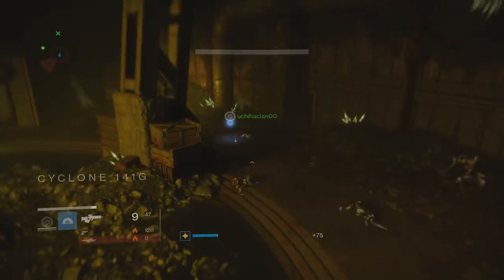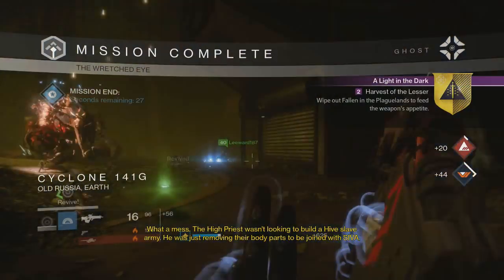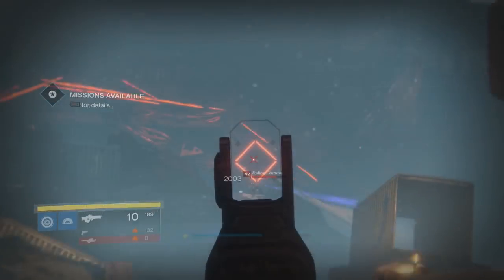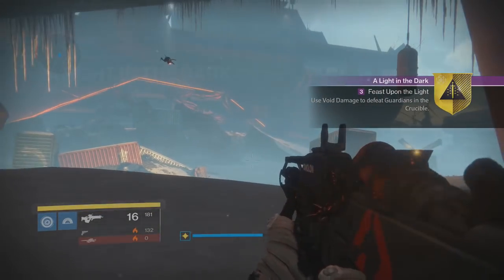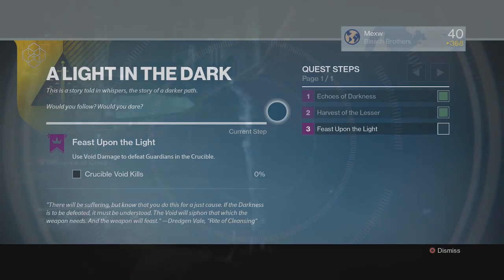There's one step in here where I have a big tip that will really help you guys complete it. It would probably take a couple days if you didn't have the proper equipment. After that you need to kill 300 enemies on the Plaguelands — exactly 300. They have to be either Splicers or Fallen; they can't be the Hive.